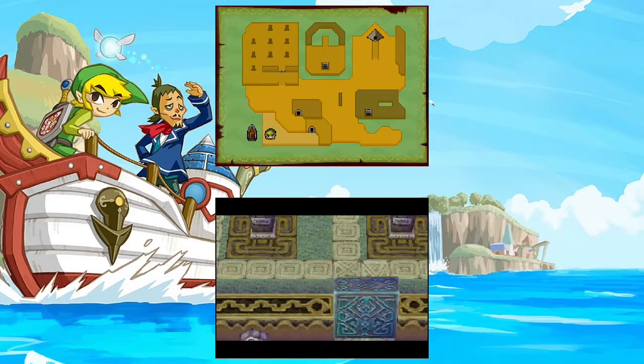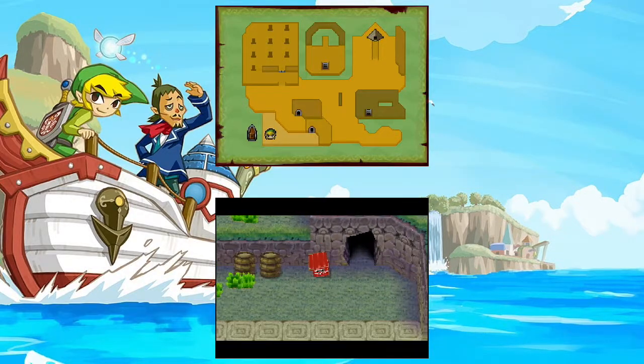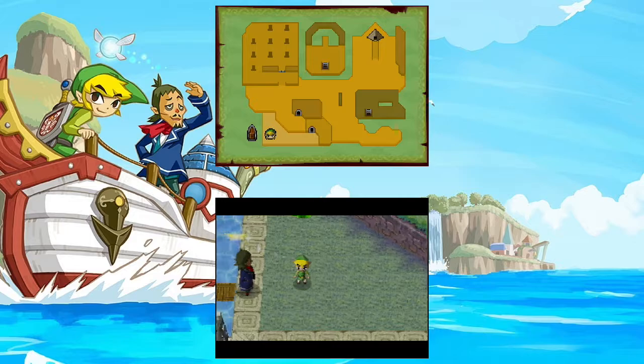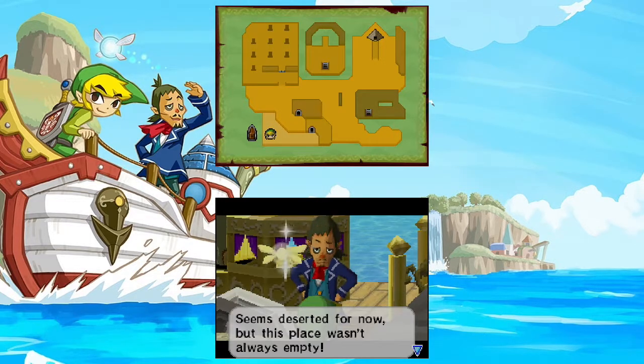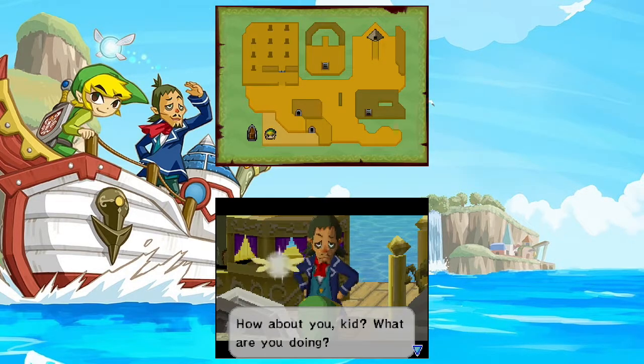The island looks like a face, doesn't it? Got mail — don't know who that's from, actually. Seems deserted for now, but this place wasn't always empty. Wonder if there are some secrets hidden here or something. I think it says something about treasure, but I didn't read that part.